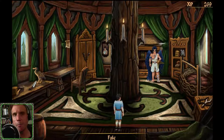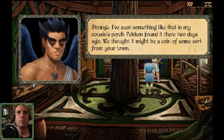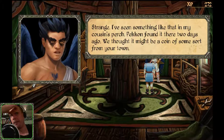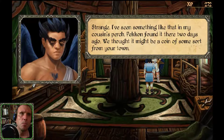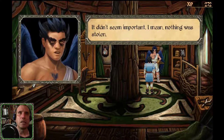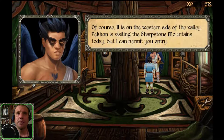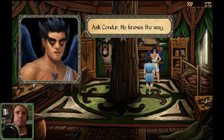Falk, do you know anything about this button? Strange — I've seen something like that in my cousin's perch. Interesting. Peckon found it there two days ago. We thought it might be a coin of some sort from your town. You didn't mention this to your father? It did not seem important — nothing was stolen. I should take a look anyway. Can you direct me to your cousin's perch? Of course. It is on the western side of the valley. Peckon is visiting the Sharpstone Mountains today, but I can permit you entry. Ask Condor — he knows the way.